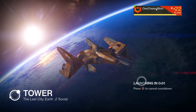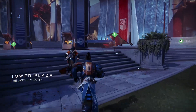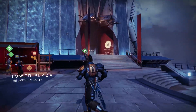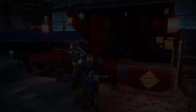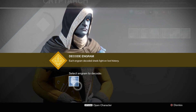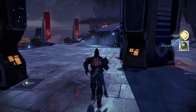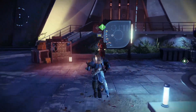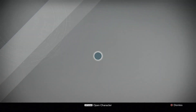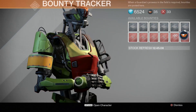Right before we do that, let's go to the Tower, trade in this helmet, and get some bounties. We're going to the engram first - wait, we can go over to the hangar too. There's something waiting for us there. We got a strange coin - that is good. Today is Friday so Xur is here, but unfortunately I do not have enough strange coins. I might go try to find some just to see what he has so you guys know too.